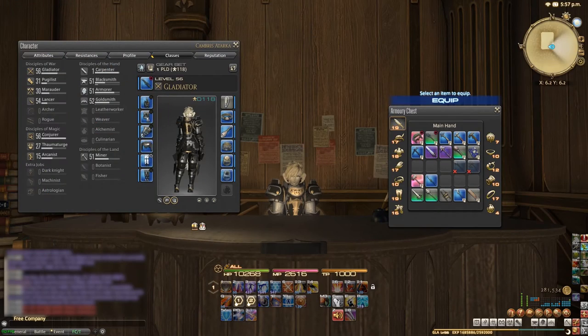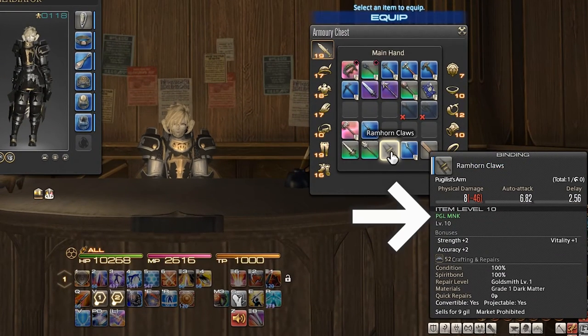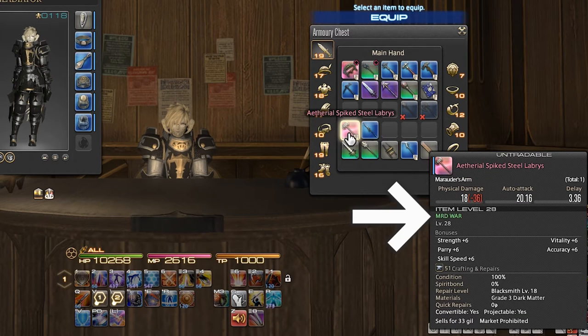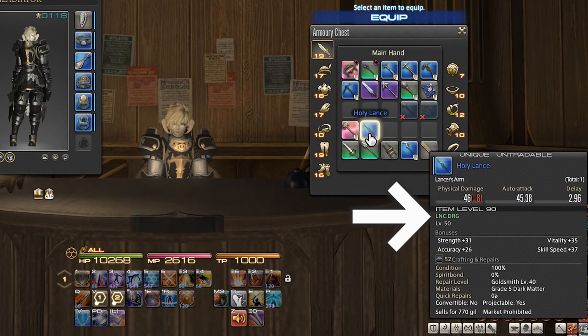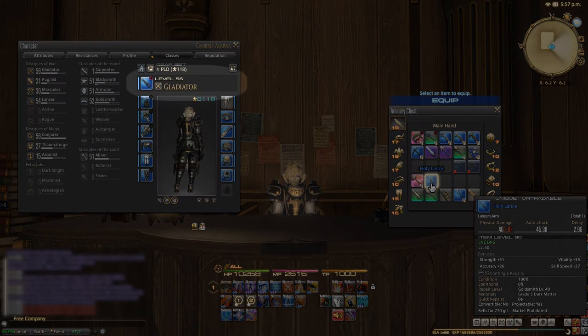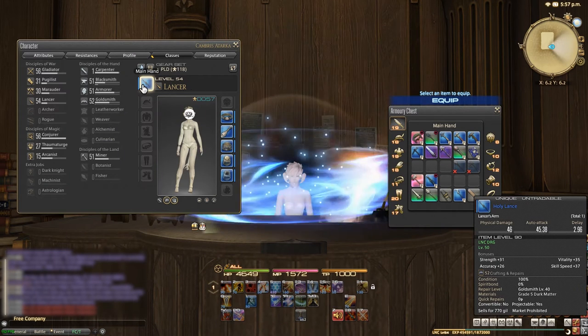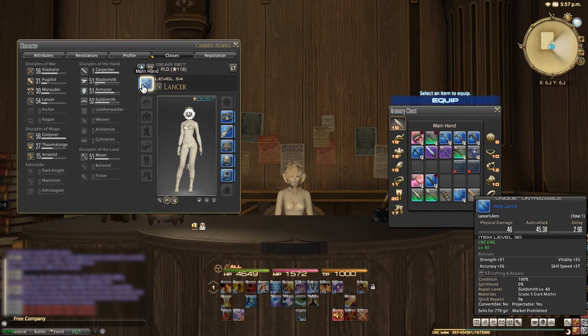Now how do you actually change class? Well it's as simple as equipping a different weapon. When you hover over different weapons you'll see a bunch of three letter abbreviations just under the item level that reflect the class or jobs that can equip them. As you can see right now I'm a gladiator, but if I take my holy lance and equip it I become a lancer and all of my skills and abilities change.